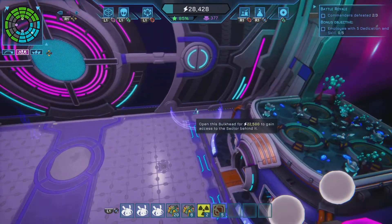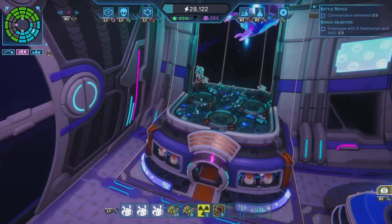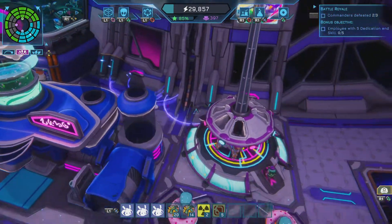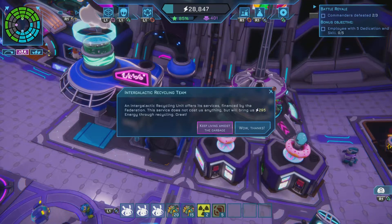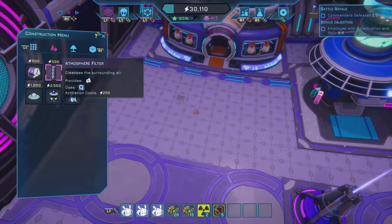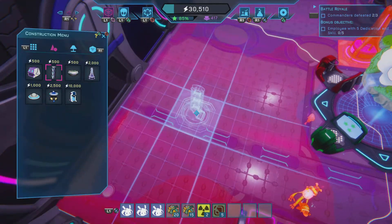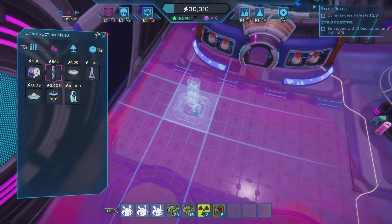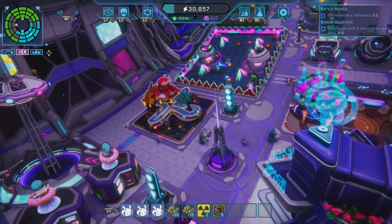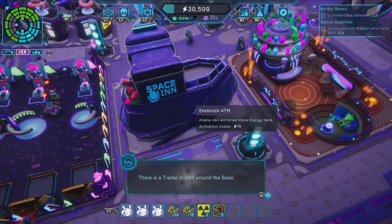I don't actually know if they collect the rubbish. I need to check the air. Yeah, see, it's quite bad. Let's do one here and one here. Was there any more that is needed? There's a traitor in orbit around the base. The rest is good.